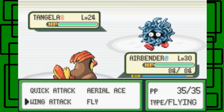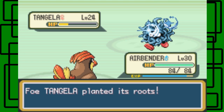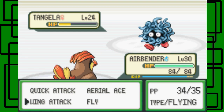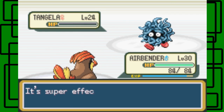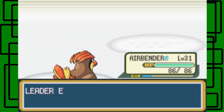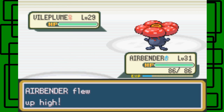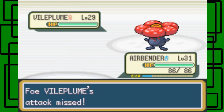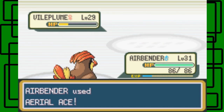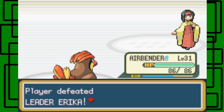Tangela is next — we use Wing Attack. Then another Wing Attack and Tangela goes down, leveling up Airbender to level 31. Next is Vileplume — I accidentally used Fly instead of Aeroblast, but then I use Aeroblast and the other Vileplume goes down. Airbender gained 1,124 experience. We defeated Erika!